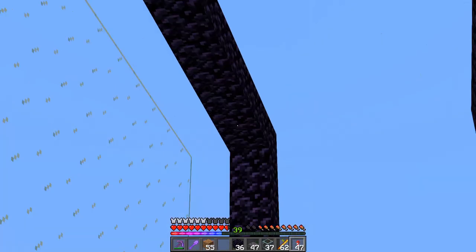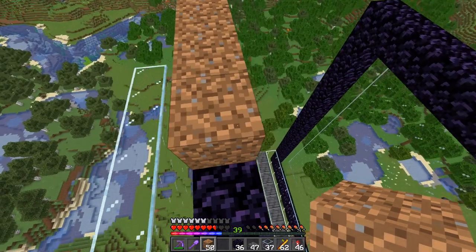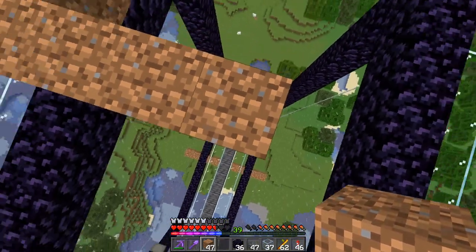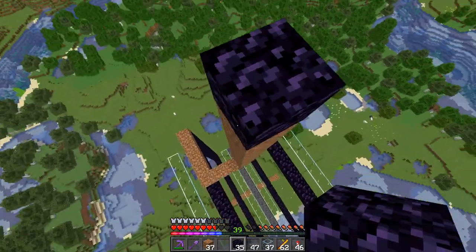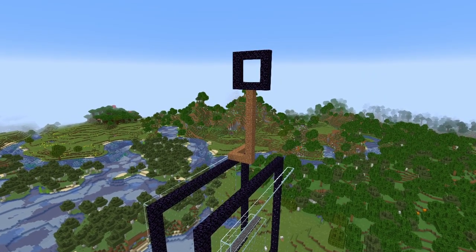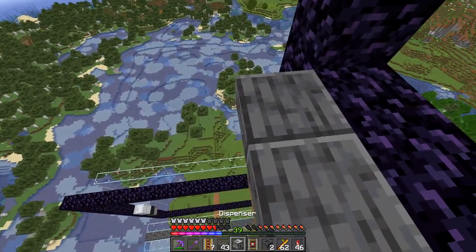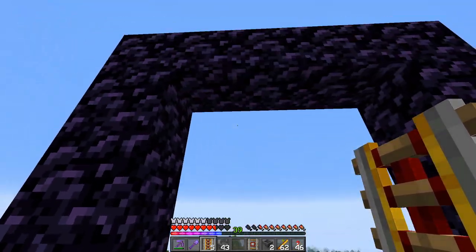Now jump up to the north corner, come back five blocks, then in three, so that way we are over the center of the farm. Build up 11 blocks in total. Once we are 11 blocks up, we're going to make a three by three portal opposite of the two big portals below us. Now, towards the inside of the farm, put down two slabs with the dispenser facing up.